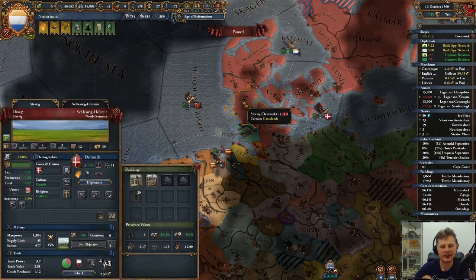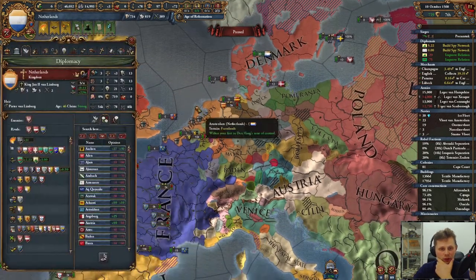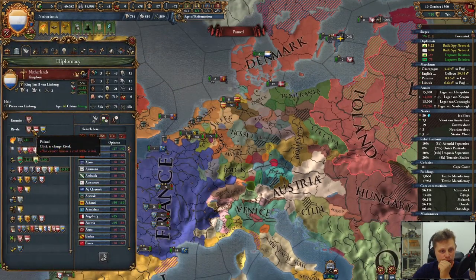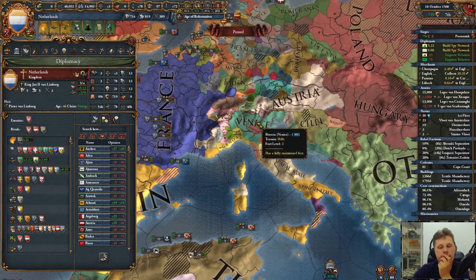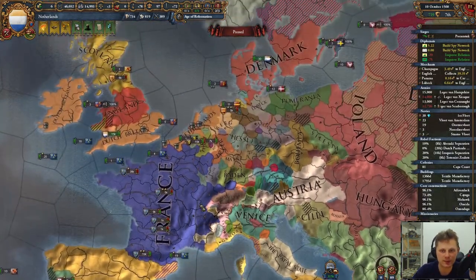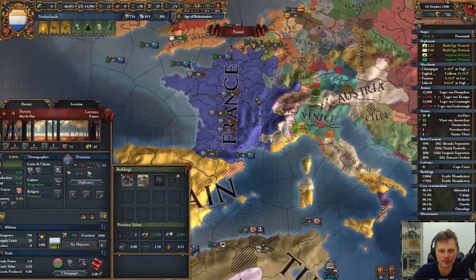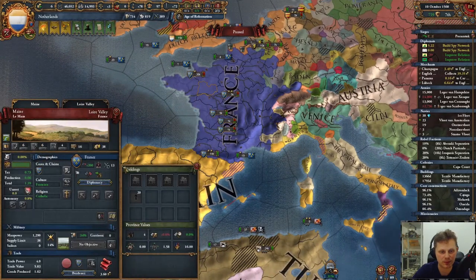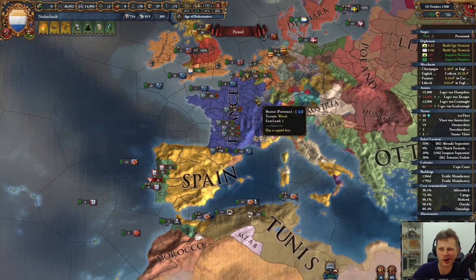How can we go against Denmark? Who's my rival again? Venice. There's no way I'll be able to get claims on Venice. Claims on France would be easier — like backstabbing France. Oh, he is my powerful ally though.